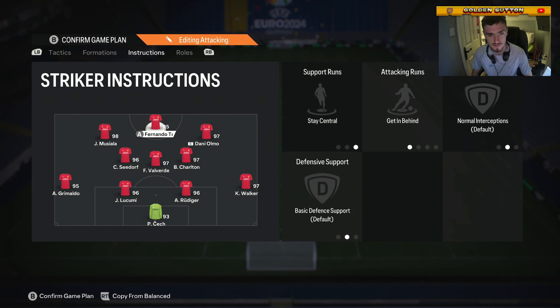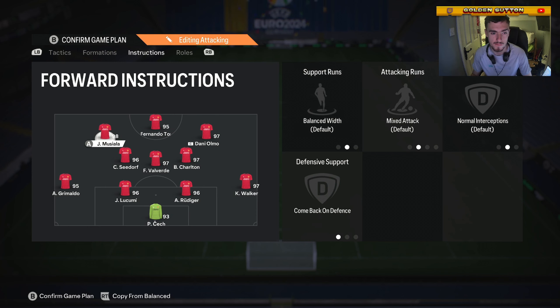The instructions now. Your striker: stay central, getting behind. Then your left striker: come back in defense, everything balanced, then come back in defense. On your right striker: stay central, everything else balanced.